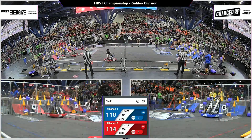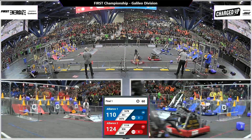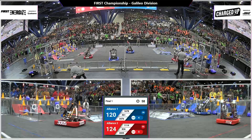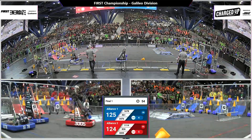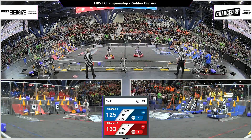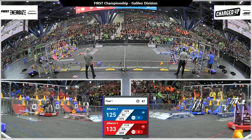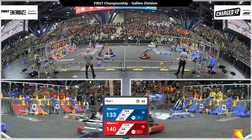1678, Citrus Circuits, quickly going over and grabbing a cone. They're met by RoboBeast temporarily. RoboBeast in the middle of the field looking for a game piece. 461, Westside Boiler Invasion grabbing a cube and placing it down. Red Alliance has six links, Blue has four right now.